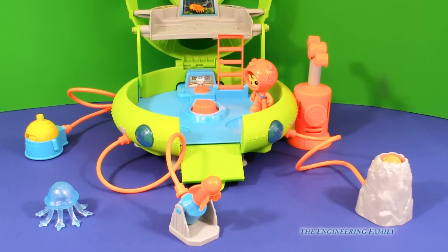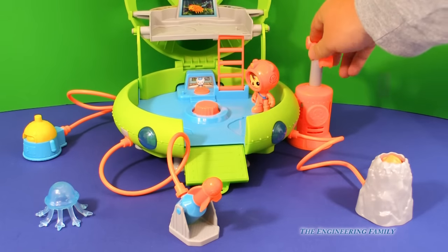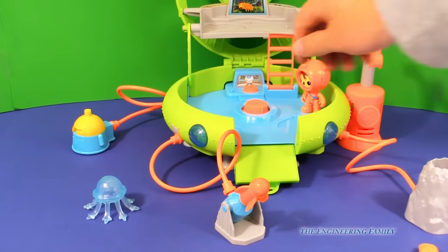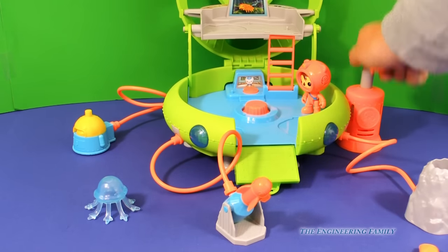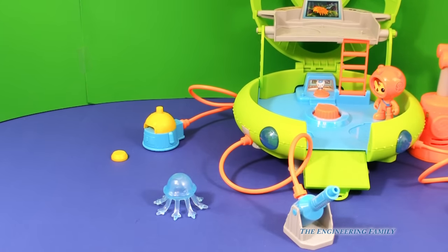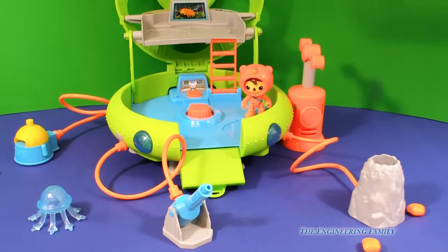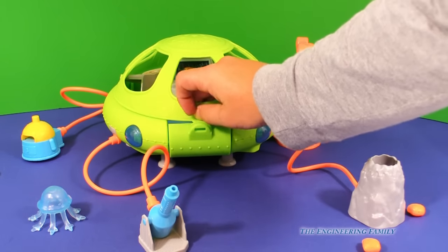So tell me, what is your favorite part about the Launch and Explore Octolab? Maybe it's the super cool volcano that can launch out like that. Or maybe it's the flare gun — let's put on the flare gun and launch the flare. Ready? And launch! And then finally, we have that kelp launcher, which I think is pretty neat too, even though it doesn't go quite as far. All of those are fun options. And remember, it just closes up in the deep sea.